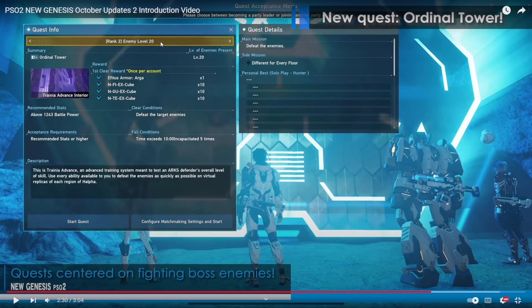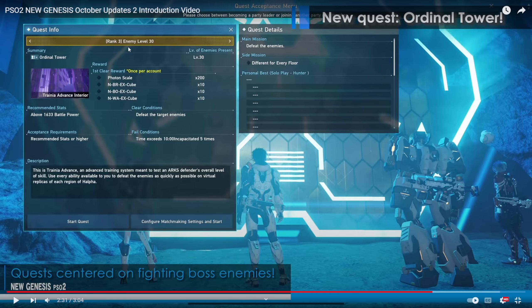Right here is rank 2, where all the enemies are level 20. You can see there's Effetis Armor Arga. So I want you to pay attention — we will be getting Effetis Armors as a reward. If you are farming for the Effetis Armor, you probably only need to farm two pieces, because I feel like we're going to be getting the Arga, the Belta, and the Shezza one per floor. So rank 2 gives the Arga, rank 3 gives the Belta, rank 4 gives the Shezza. And looking at rank 3 — all the mobs are level 30, Photon Scales 200, Braver EX Cube, Balancer, as well as Waker — that's pretty nice.